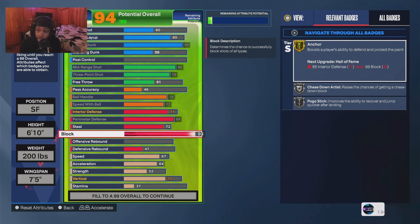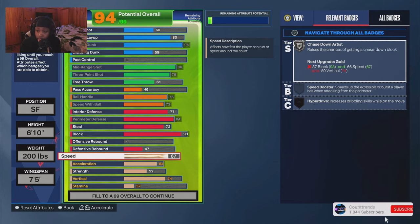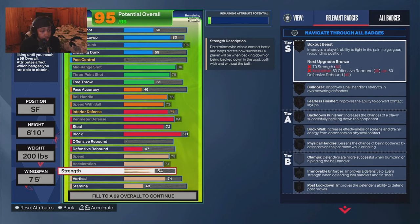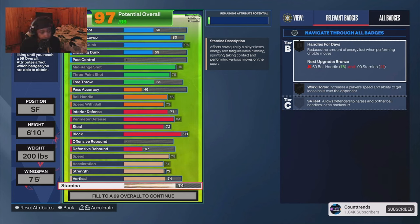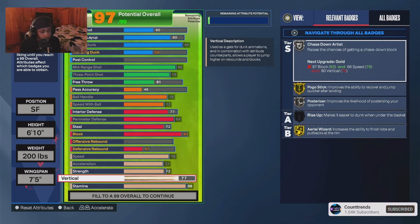This build doesn't block as much as he should, especially when slashers run to the paint. I went 72 strength, maxed out standing dunk, and 80 vertical.